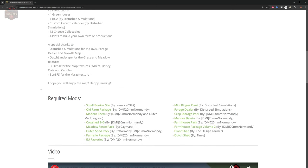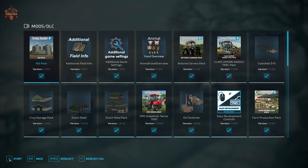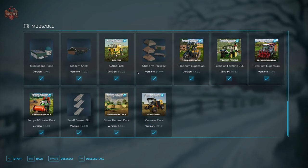This map does have required mods, including the small bunker silo, old farm package, modern shed, cow shed 3 plus, meadow fence pack, Dutch shed pack, farm silo package, EU factories, mini biogas plant, forage dealer, crop storage pack, manure basin, farmhouse pack, farmhouse pack volume 2, front shed, and the Dutch shed. In addition to those required mods we're also using additional field info, additional game settings, animal food review, field lease, field calculator, precision farming, and straw harvest.